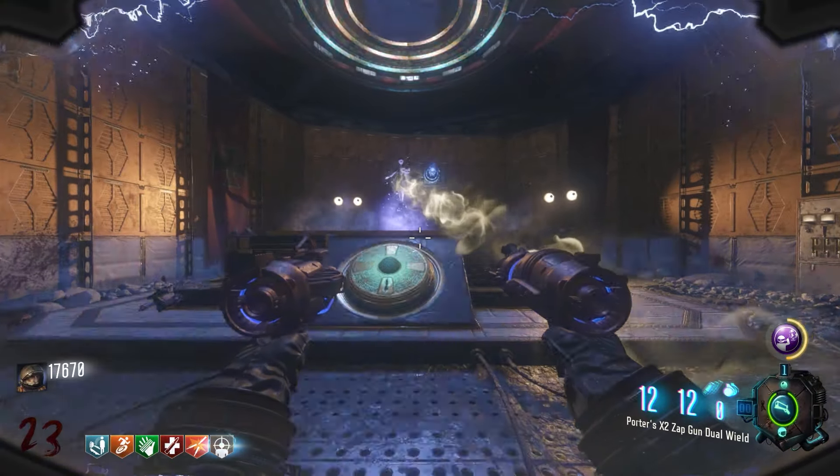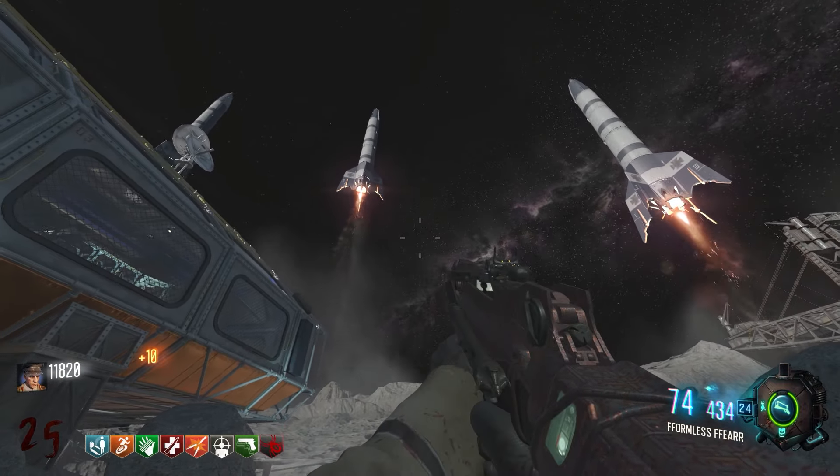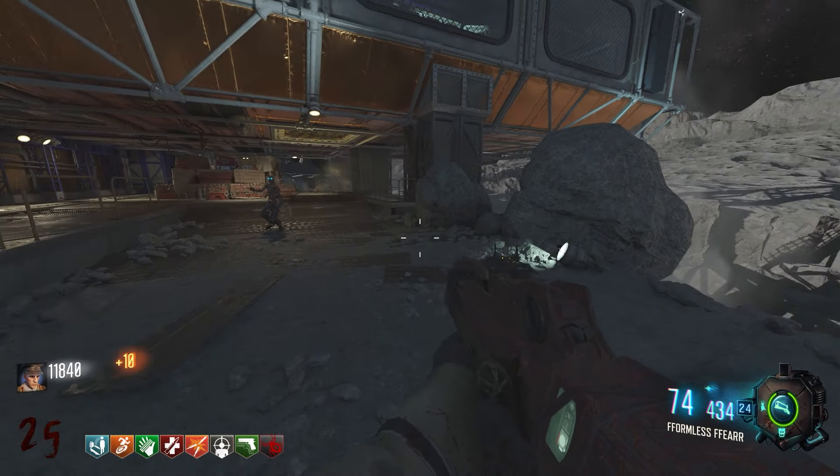We know that after Richtofen takes control of the MPD, Maxis launches missiles from Moon, which will impact the Earth and hopefully disrupt Richtofen's connection to the Aether.